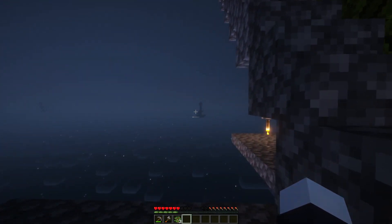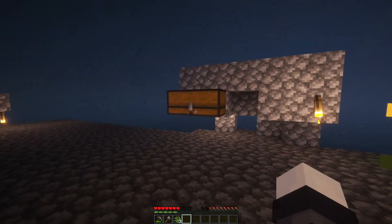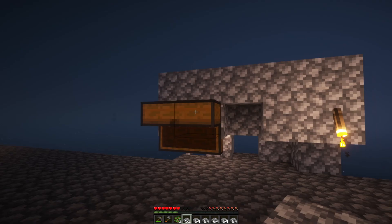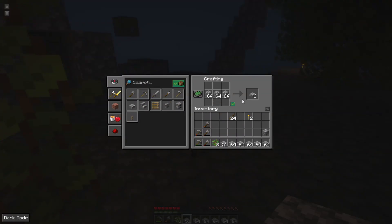In the last episode I mentioned I wanted to get to the jungle biome or jungle island so that we can get bamboo. This is why I mined off camera and got this much cobblestone, so we don't have to worry about resources while bridging over there.